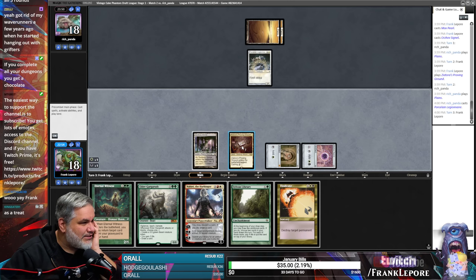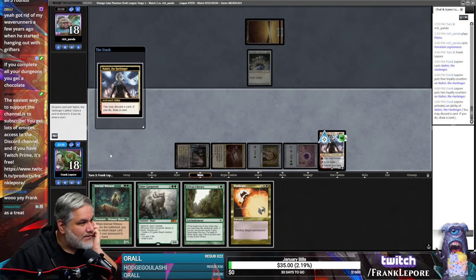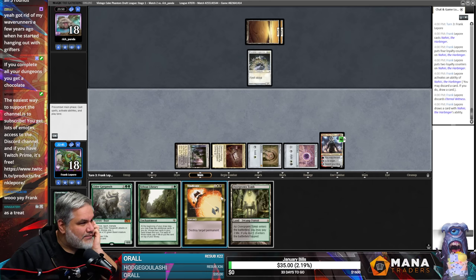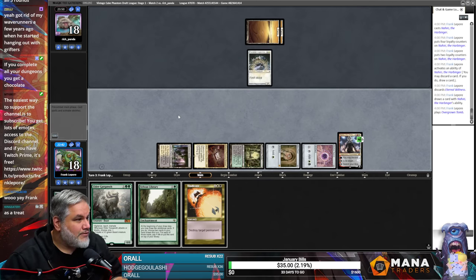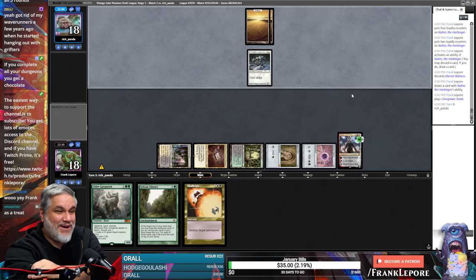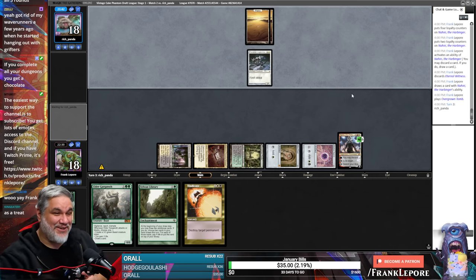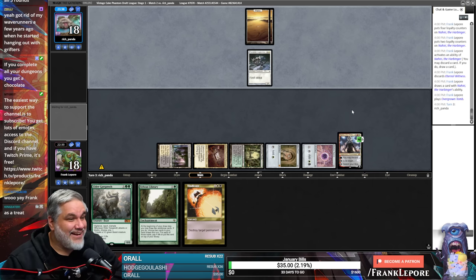She goes to six — yeah, let's Nahiri. She's got a big butt. Let's discard Eternal Witness for now. Oh, that was pretty good — I'll say no. Yeah, look at that — it worked out. Everybody wins. I got rid of my Yeezys a few years ago when he started hanging out with grifters — solid choice. It looks like that decision paid off — it did not backfire. It only got worse. God, what a waste, man.